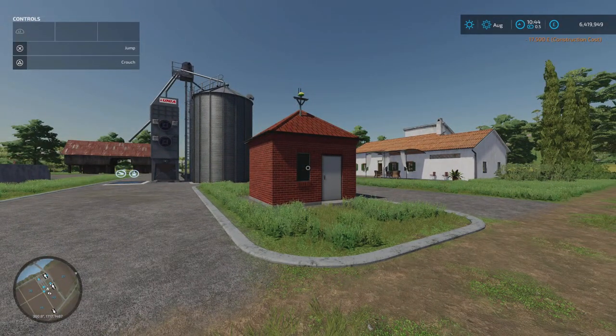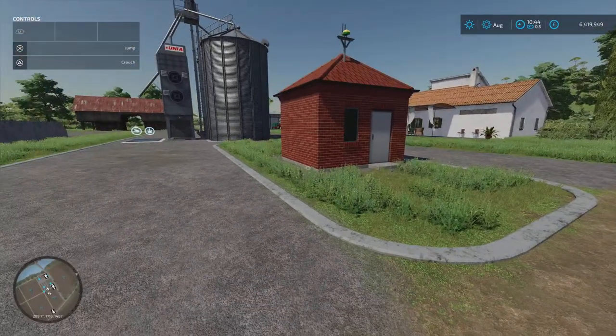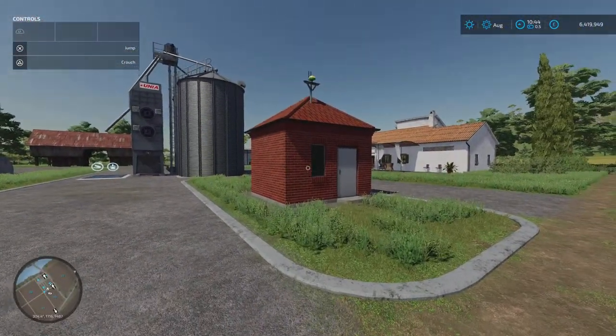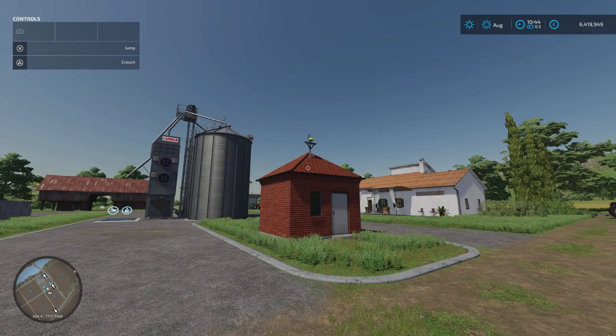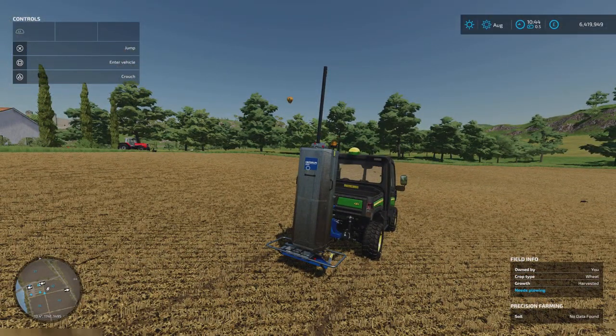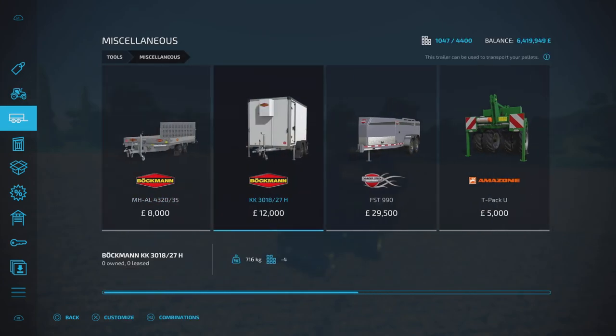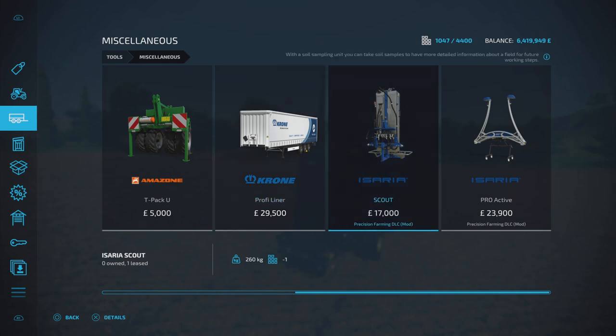On FS19 as time progressed, modders brought out smaller versions of these — more like a weather station, not a whole building — so I'd anticipate we'll get more appearing. Next up is the return of the Isaria Scout, your soil sampling tool. A lot of people found it frustrating and time consuming. I think the area it covers is now larger. You'll find it under tools, miscellaneous — 17 grand. You can lease it if you only need it occasionally.